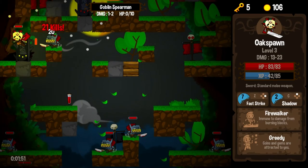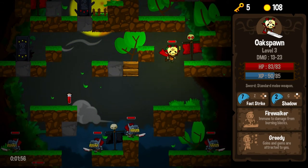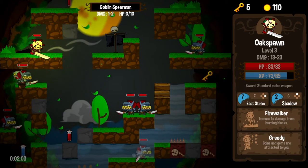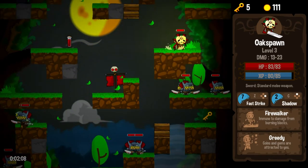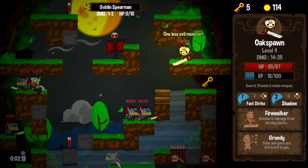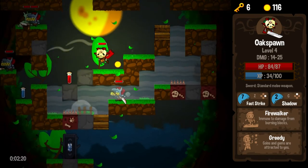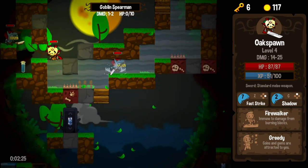Fast Strike. So we're just going to keep moving downward here, as of course we have no choice but to do. And collecting — greedy is just coming in so handy. And I've got Firewalker as well, which is a trait that is going to be mostly useless until it is useful. And at that point, it's going to pay for itself. And if I go an entire run without getting a fire level, that's okay. I am willing to give up a trait spot just for the peace of mind that having Firewalker gives me.